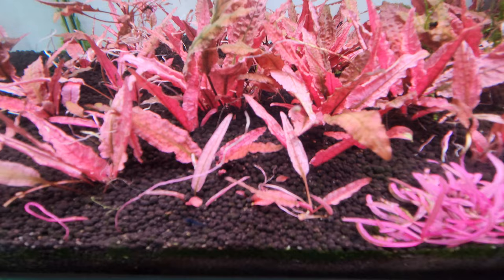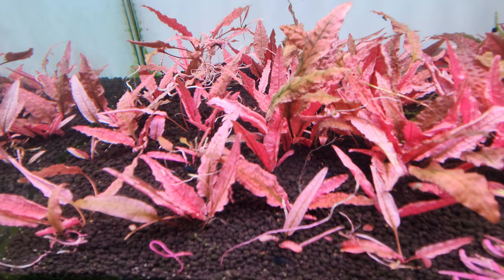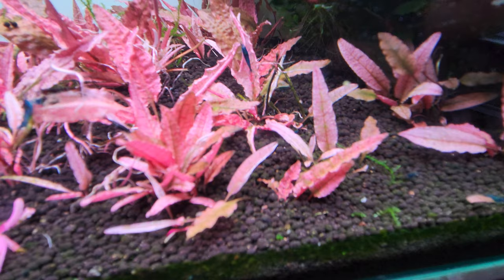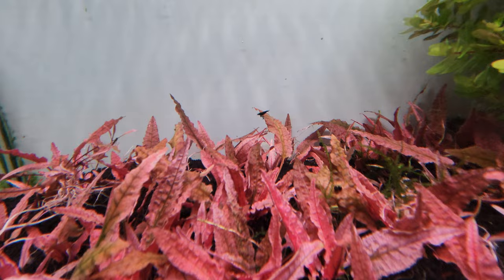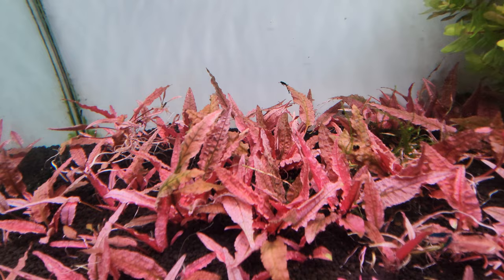You can see some big ones in the middle and some small ones up front. Very interesting when you see the pink roots. I have had to deal with staghorn algae — you might not be able to see it, but the tank is not completely clean. I do have some shrimp to help out — those are blue dream shrimp, or blue sapphire shrimp. They're actually Caridina and they help get rid of algae.